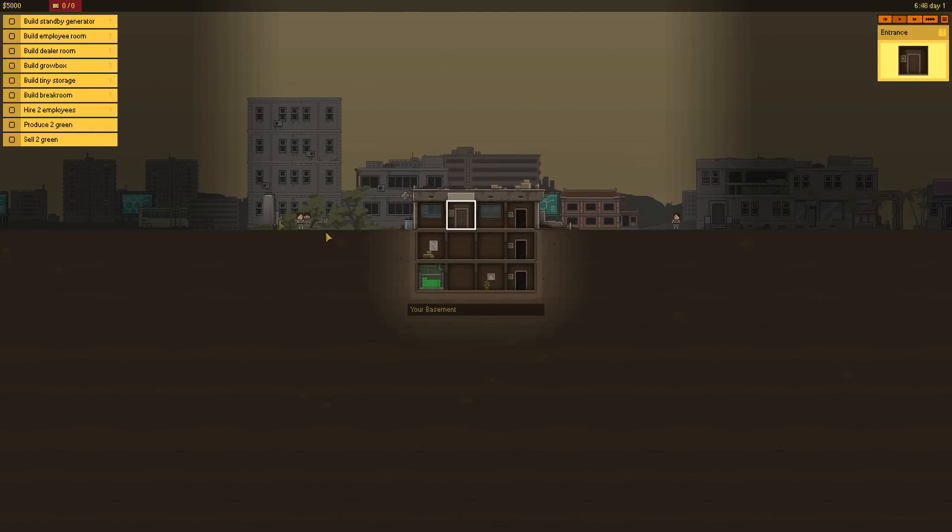We're in the tutorial right now. It doesn't really explain too much. I don't like that I can't zoom in — I'm immediately noticing that. Days are going by really quickly, so we should probably do this quickly. Build a standby generator. Where do I want a standby generator? We have employee rooms, dealer rooms, grow boxes, tiny storages, break room — hire two employees, produce two green, sell two green. I like how they can't say weed.